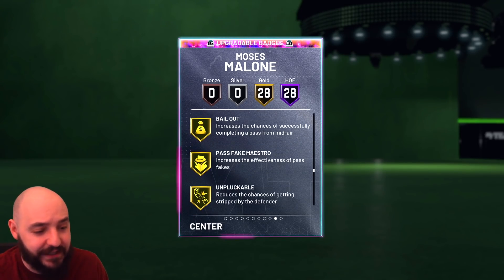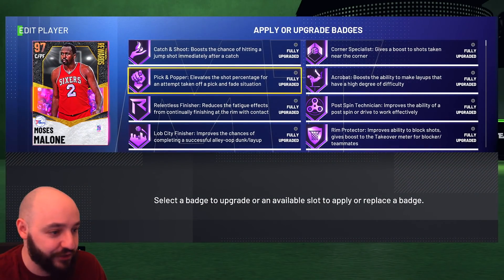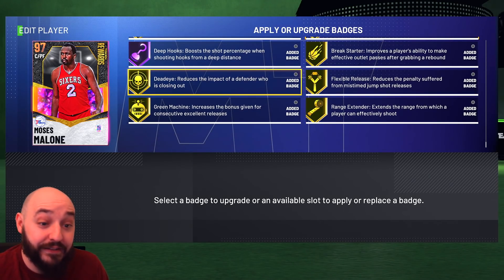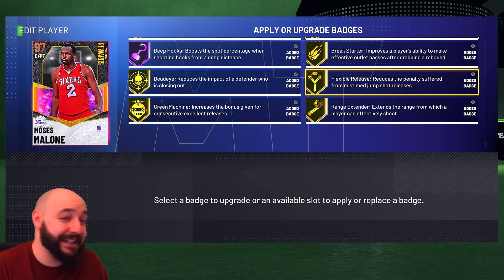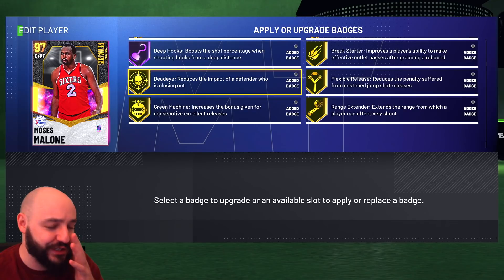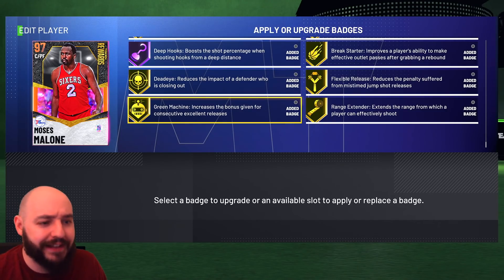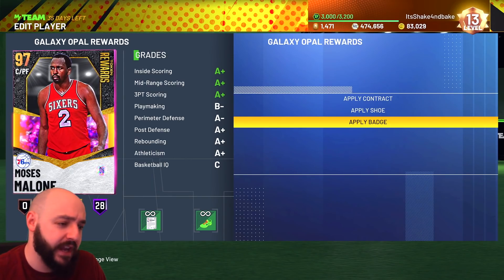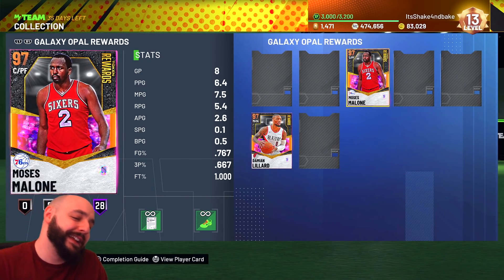I added six extra badges: range extender — about 10 to 15K each — flexible release around 8-9K per badge, break starter which I think is a must on bigs for better passing animations, dead eye, and green machine. Some badges I feel are needed on a guy I'm shooting with to give the best opportunity to make shots. Already shooting 66 percent from three in eight games and 76 percent from the floor.